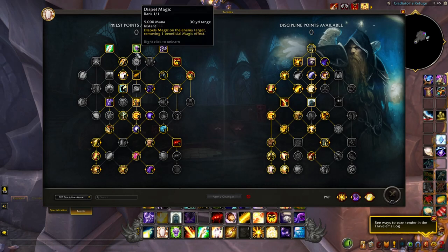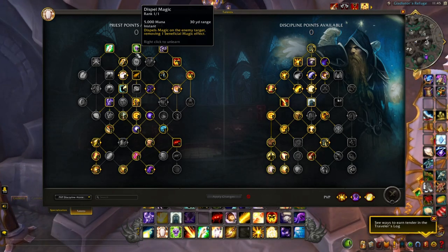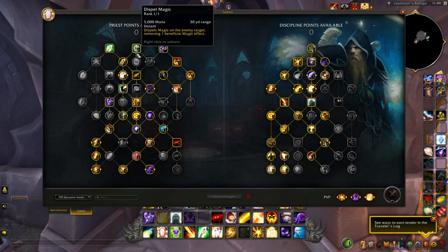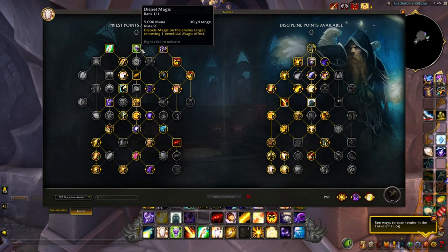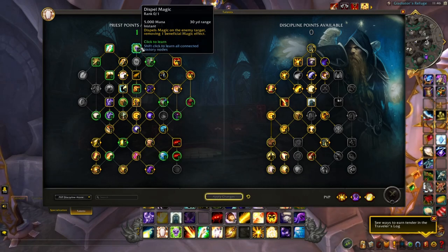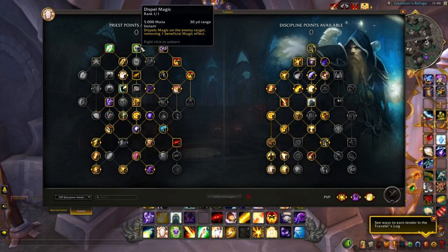Next is Dispel Magic — it's a must. Dispel Magic is great for single target dispels in teamfights, in addition to dispelling their tank who's getting buffed and healed by the healers in flag carry maps. Dispel Magic is a priority in terms of healing — dispelling the particular target that your target call is on, to mitigate and reduce any healing absorption and damage output on that target, to bring them down quicker and steamroll those teamfights. Dispel Magic is obligatory for PvP RBGs.